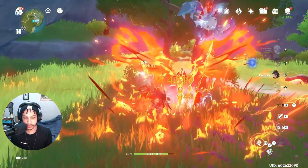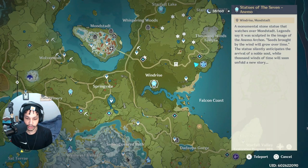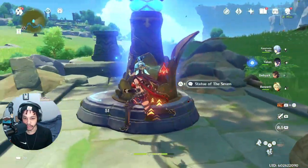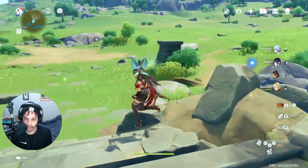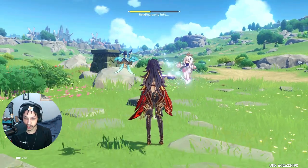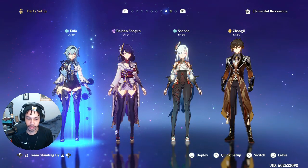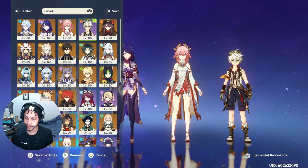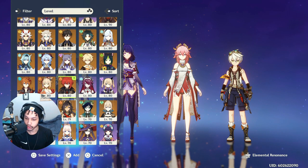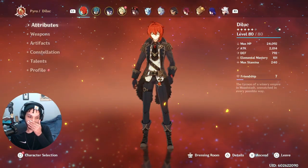It's honestly pretty great for a free-to-play four-star. The next character I wanted to test this on is Diluc, because I think with the introduction of this weapon, this is his new best-in-slot free-to-play four-star. Obviously Serpent Spine and other weapons are going to be better, but if you don't have refinement 5 Serpent Spine and you're looking for a new weapon for Diluc, this weapon can actually perform incredibly well in Diluc vaporize teams.